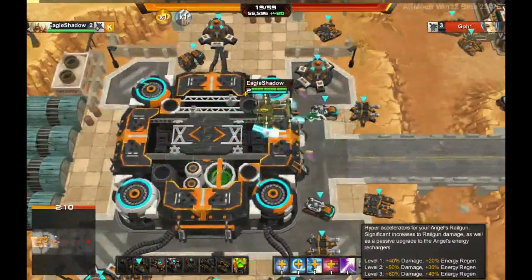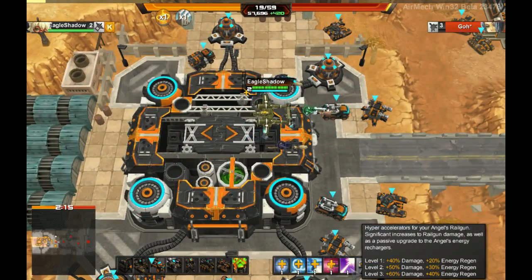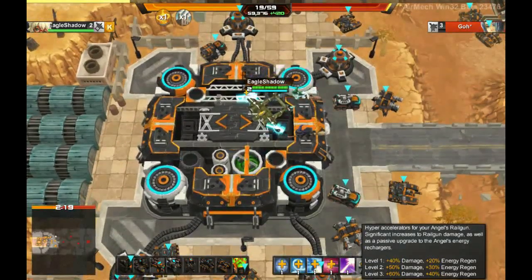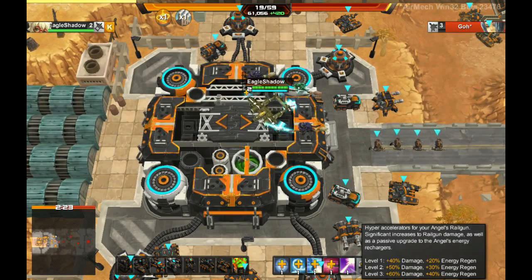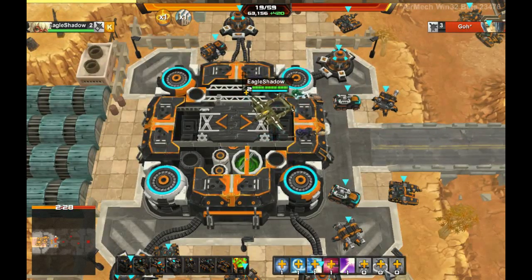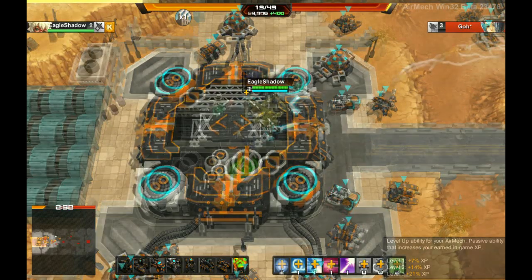The last upgraded ability is the railgun. This is an ultimate ability, meaning it requires in-game level 7 to unlock. It vastly increases your sniper damage as well as your energy regeneration while it's being used. The last three abilities are the generic increase creep spawn, equip guardians, and increase your in-game experience rate.